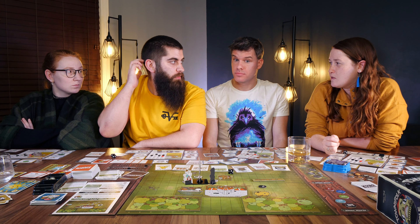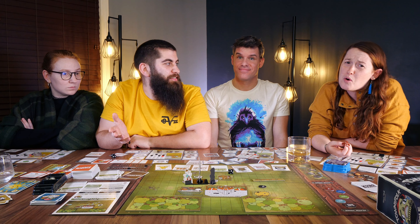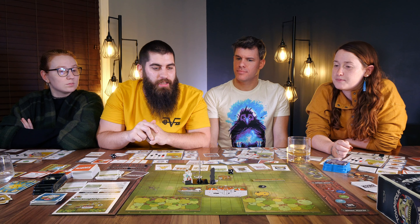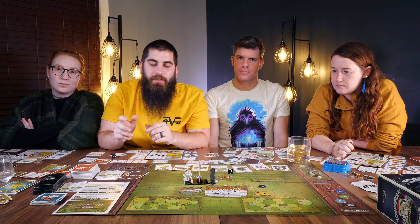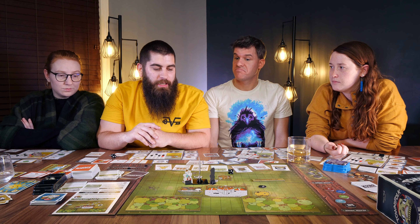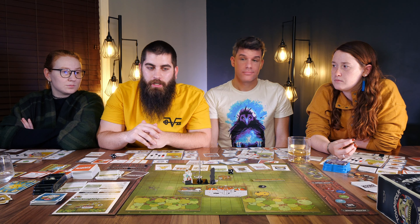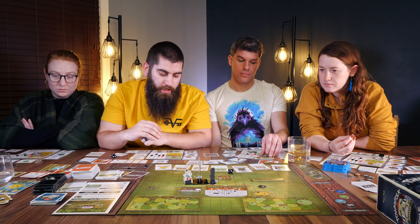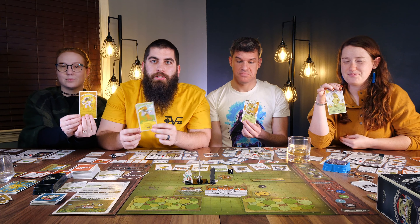Townsfolk Tussle is a boss battler focused in the same general style as Cuphead. You've got the nice cartoony art style and you're trying to take on these ruffians that are coming in to take over Eureka Springs. As you go through taking out each of the ruffians, you get new equipment and possibly new rolls, which is a new thing in this expansion that allows you to upgrade your people.